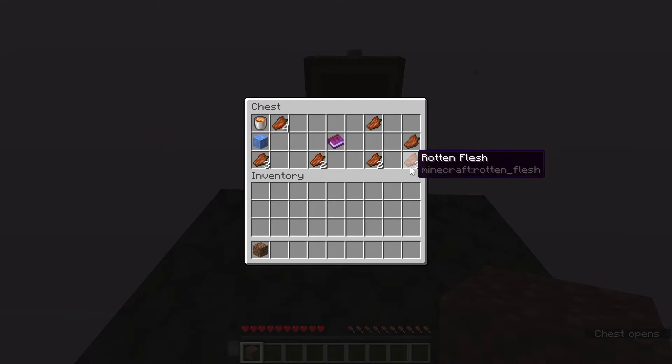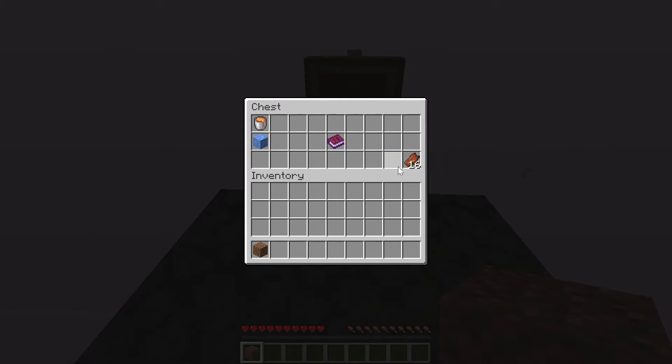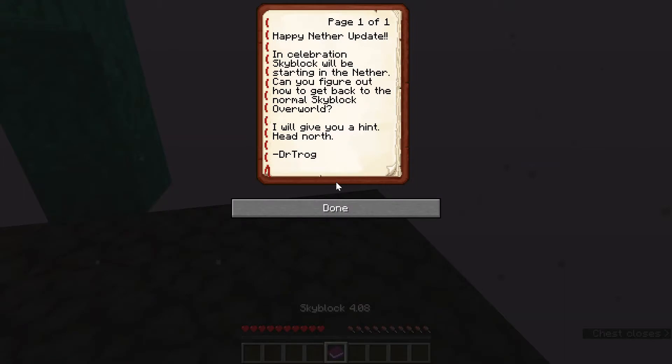What have we got in here? We have some rotten flesh, which I'm not sure if there's a purpose to. One thing I know about Skyblock is just about everything you're provided has a purpose. I need to hang on to just about everything I get in this world. We're going to hang on to those, and we're going to read this book provided to us by Dr. Trog, the person who developed the map. I'll be leaving a link to the map in the description so you guys can play this if you like.